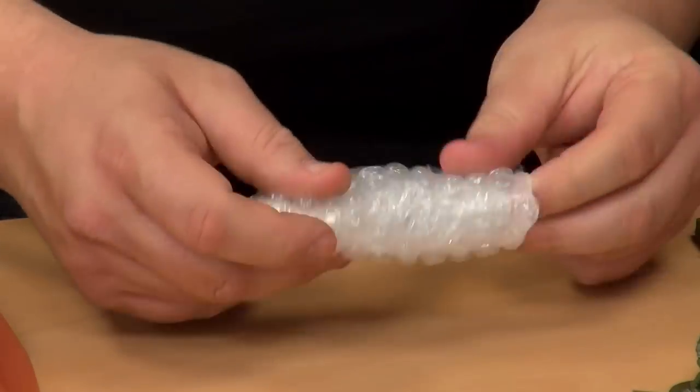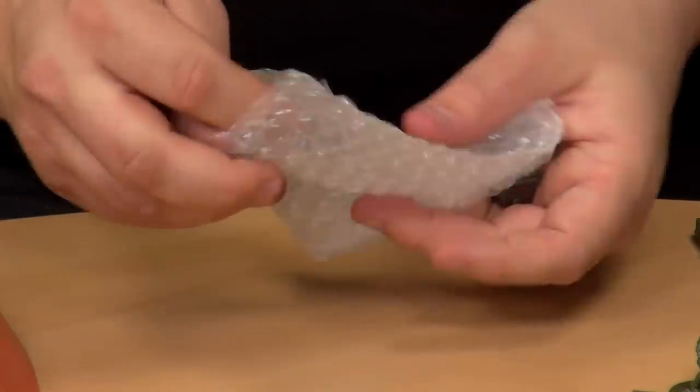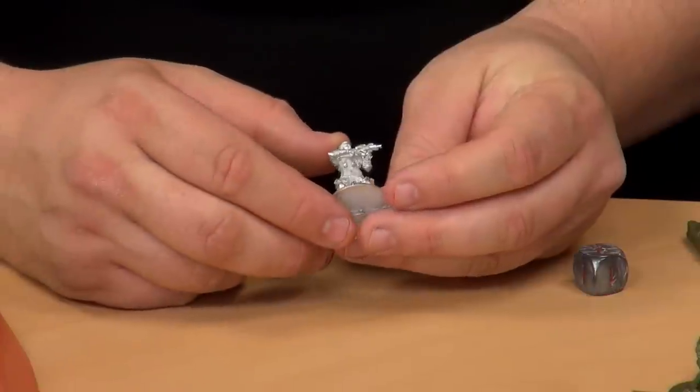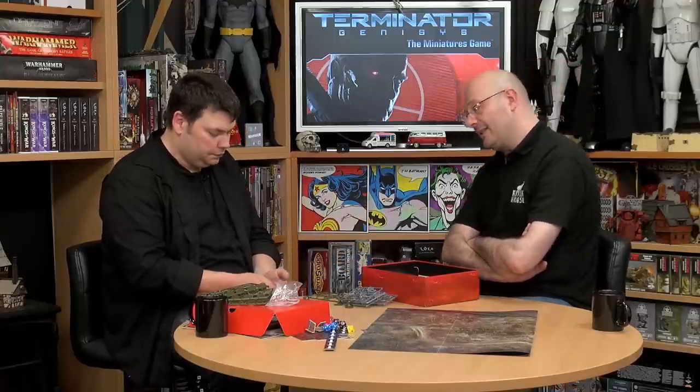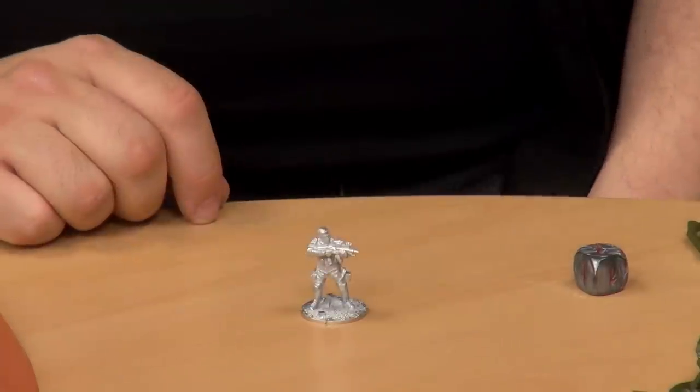There's also a special limited-edition miniature — a metal model sculpted by none other than Michael Perry. It's Kyle Reese, and he looks really great. This metal model is only available in the starter set, though a resin version was also sold in limited runs at shows like Salute. More resin characters will be coming later on.